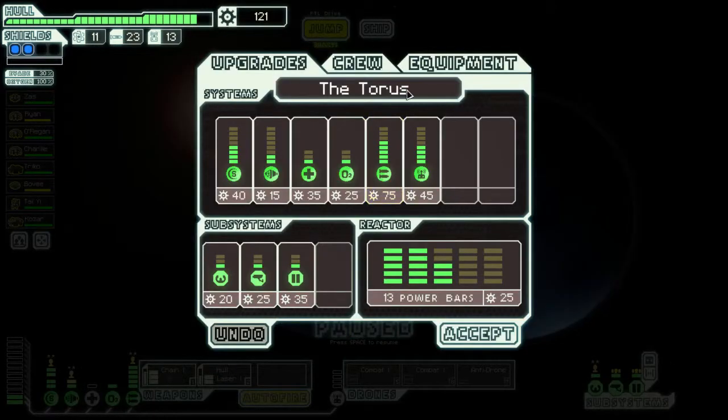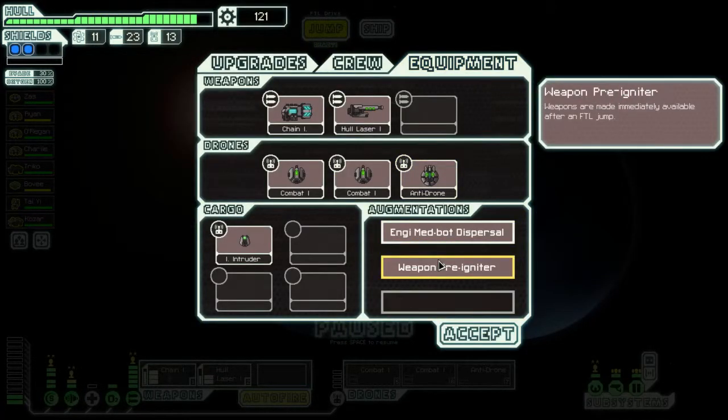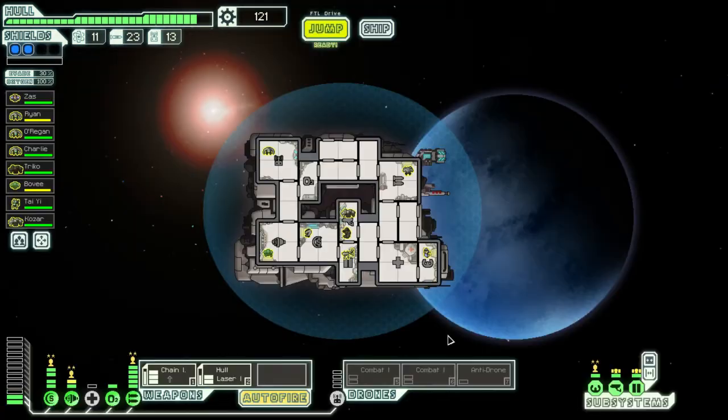The weapon pre-igniter puts our guns immediately ready as soon as we exit FTL. That's awesome. I love the weapon pre-igniter — it's probably one of the best little booster things you can get in the game.